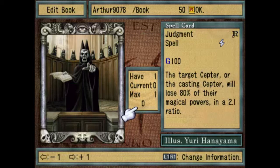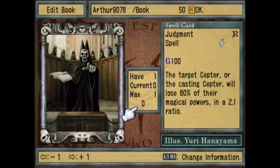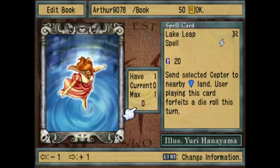Judgment — this one's kind of risky to use. The target scepter or the casting scepter will lose 80% of their magical powers in a two-to-one ratio. So there are some situations where you will lose G if you're unlucky. I don't really recommend it that much — it's really risky.